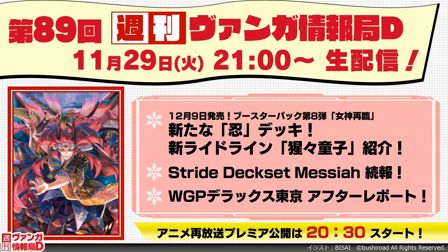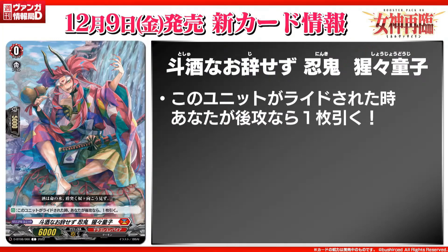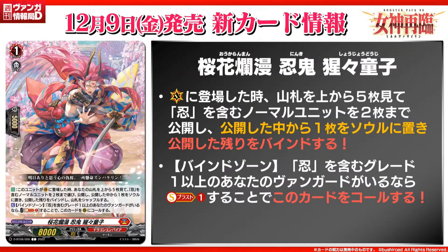Now for the Tuesday stream, we got the Shoujo Doji ride line. Here's the starter. Moving on to Sakura Romance Stealth Rogue Shoujo Doji, which is a grade one with 8k power. The skill is auto: when placed on vanguard, look at the top five cards of your deck, choose up to two normal units with stealth in their name, reveal them, put one to your soul and bind the remaining card. The second skill is act from bind zone: if you have a grade one or greater vanguard with stealth, cost soulblast one, call this to rearguard. Some stealth units will focus around your own bind zone along with your opponent's, so that is actually very helpful. Because it says any stealth unit as an archetype, you've got some old supporter with stealth in the name, so this can work well with some old cards.